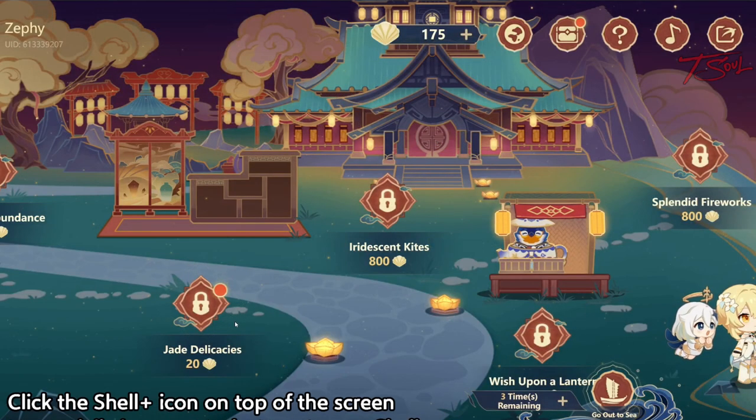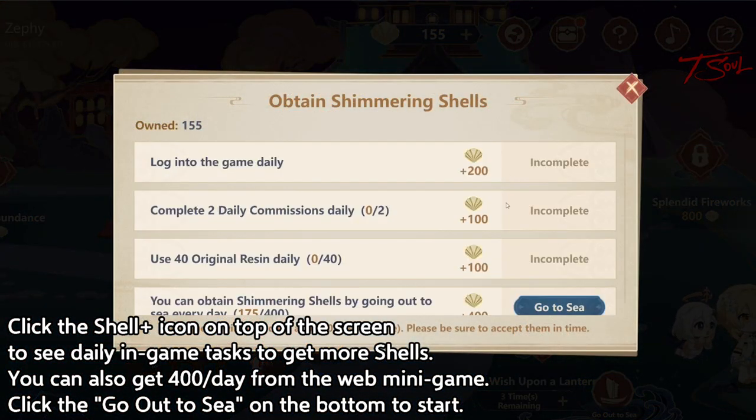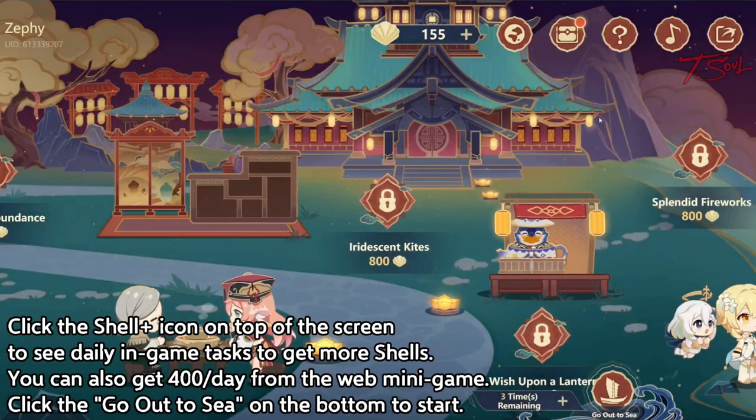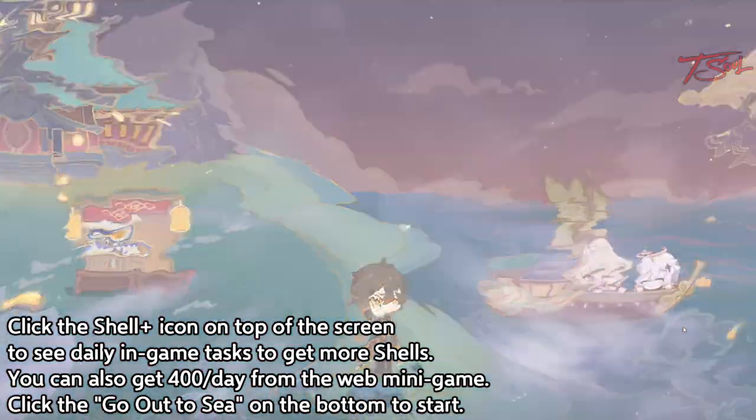In order to get all the primogems, you just need to collect shells. You do so by two ways. One is to do your daily login stuff from the game itself, and the other is to fish up 400 points with this minigame. You get three tries each day to fish up as many points as you can, and you can actually get it done in one attempt if you are lucky.